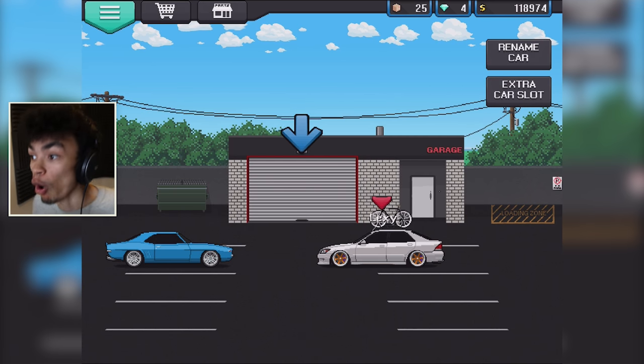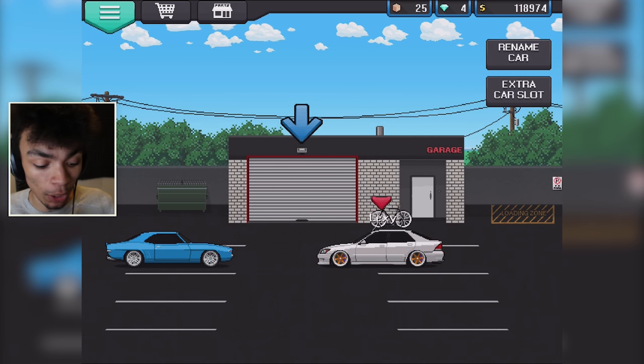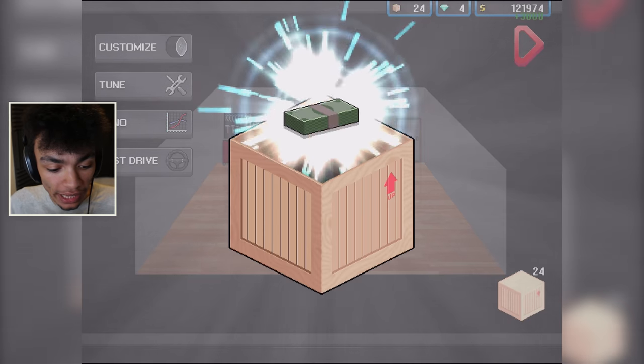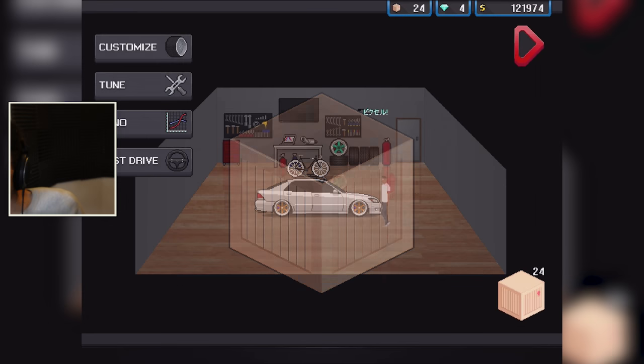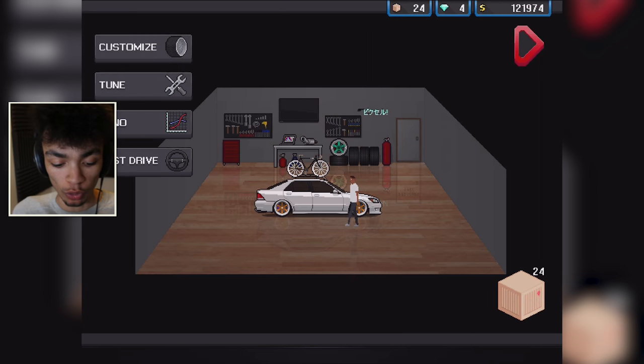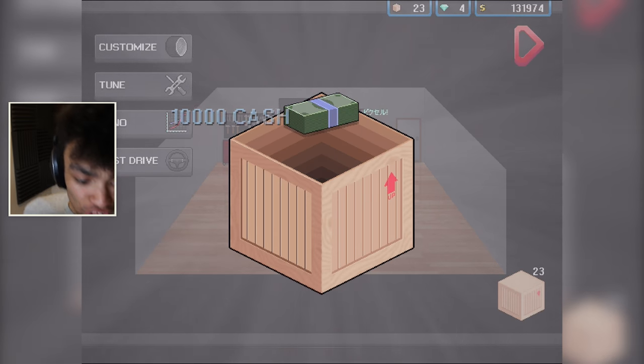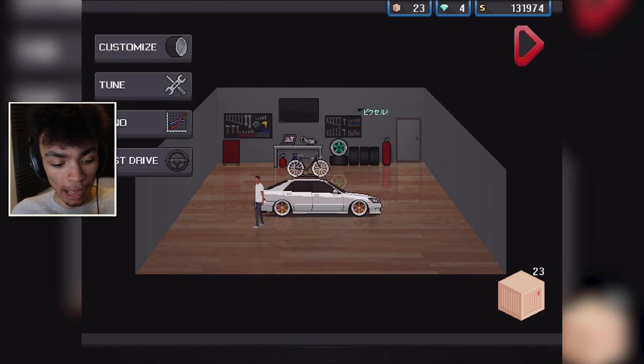Obviously I'm not going to buy the crates and not open them — that would be pointless. Go into the garage. Open crates. Here we go. Number one is 3,000. I feel like a scam. I feel like I've been scammed. That was one race worth, pretty much. Open the next crate. 10,000. That's a little bit better. I'm happy with that one.